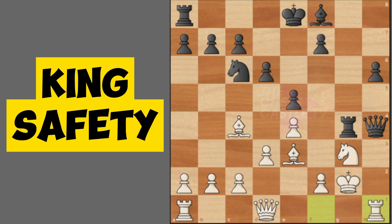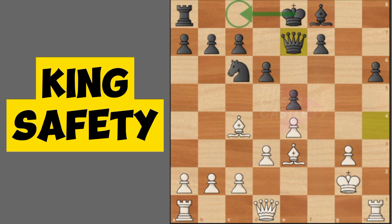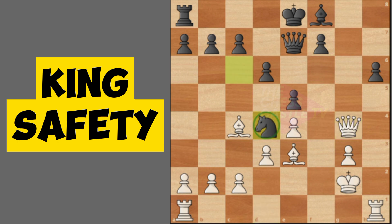The opponent's king remains in the center, which is not good because that king can be attacked by our pieces. The opponent could castle queenside by moving the king to c8 and the rook to d8, but we can prevent that by moving our queen to g4. When you give check, the opponent cannot castle.